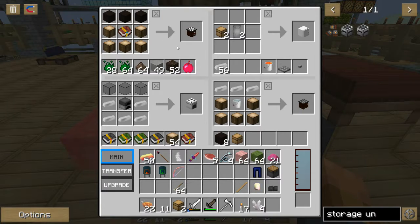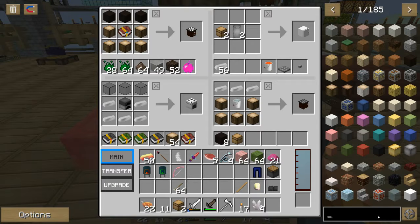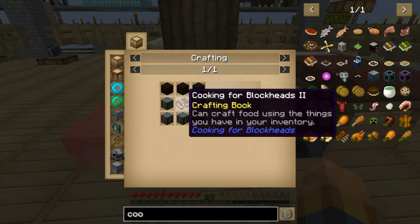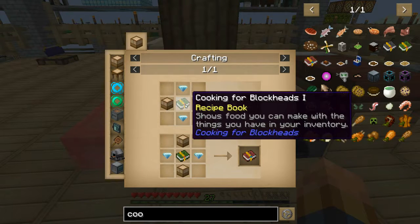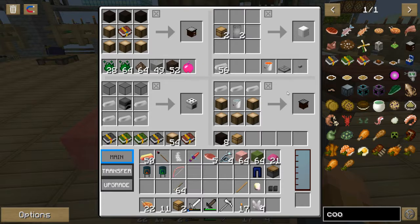I think it's sand — you just put it in a stone barrel and click it in water and you get clay. That's the easiest way to do it unless you have a clay chicken, which I don't have yet. As soon as I get all my colors done I'll start in on breeding. Then you have to do the Cooking for Blockheads book two, and to get book one you just cook a book to get the first one — pretty simple.